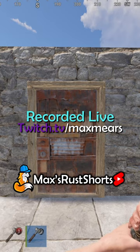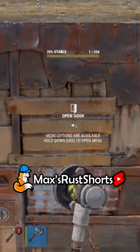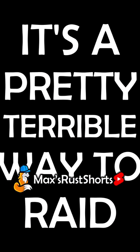Metal doors in Rust — let's review. The cheapest way to raid one is with hammers, but it's going to take you 30 minutes solo and you'll need at least 6 pipes, hundreds of metal fragments, and close to 30 HQM. It's a pretty terrible way to raid.